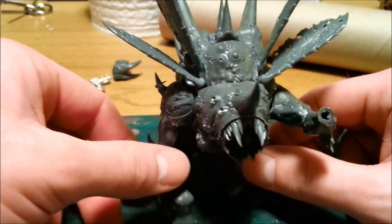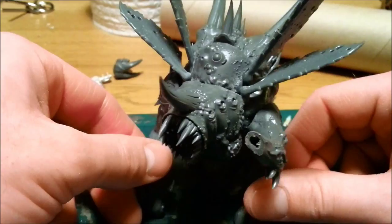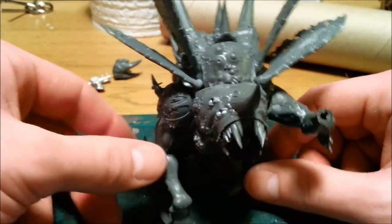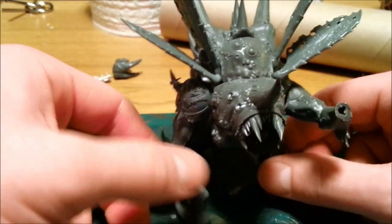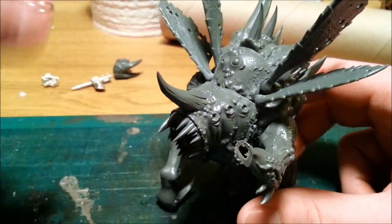I quite like the idea of this big old beast thing with these small little wings that look like you probably couldn't take off with them, but because it's a demon it doesn't really matter — he's using the power of the warp. Anyway, I need to do quite a lot of green stuff on this guy now to cover up some of the gaps on the back there.